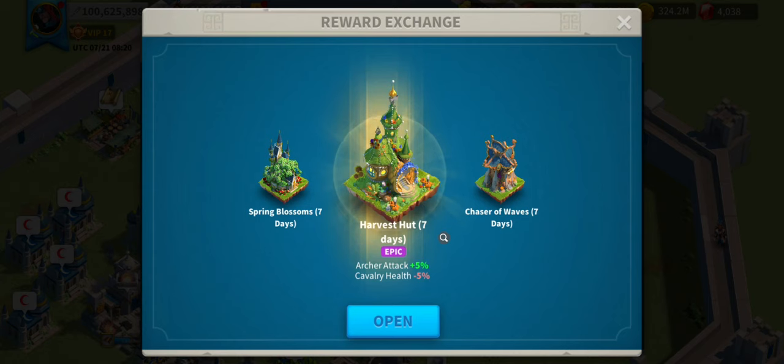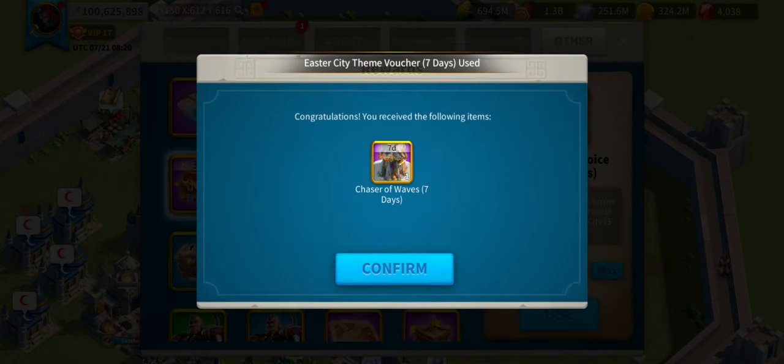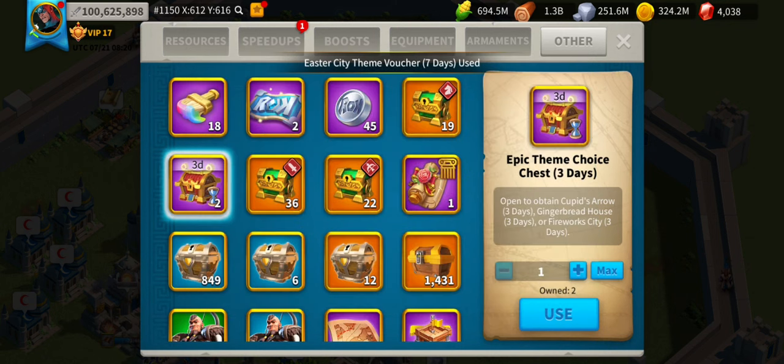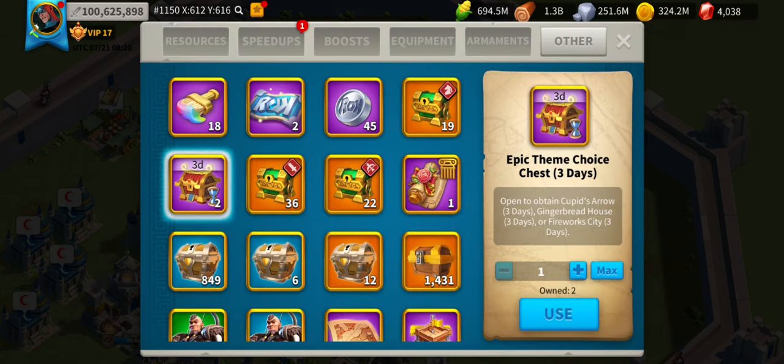200 gems. This next one is potentially 100 gems — we'll set that up as well. If I actually needed these temporary boosts I'd be more selective, but I don't. There's a Cupid's Arrow three-day boost — I'm not sure if this one works the same way.